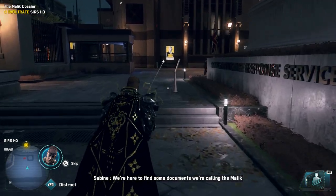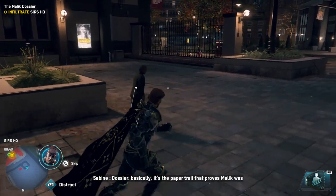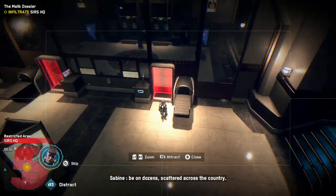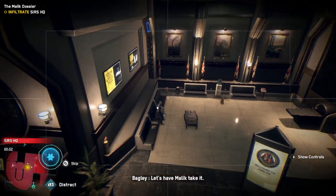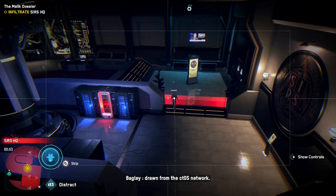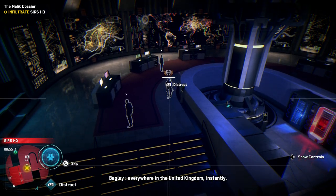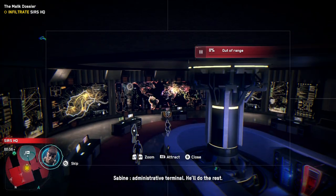We're here to find some documents — we're calling it the Malik Dossier. Basically it's the paper trail that proves Malik was behind the Canada House bombings. Problem is, these documents won't be on one computer, they'll be on dozens scattered across the country. SIRS uses a supercomputer called Filament to process information drawn from the CTOS network — it's like Bagley if you could use it to search every document on every civilian, government, or commercial device everywhere in the United Kingdom instantly. Break in and connect Bagley to a Filament administrative terminal, he'll do the rest.